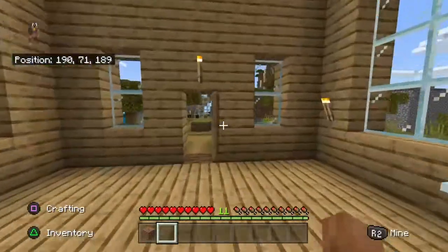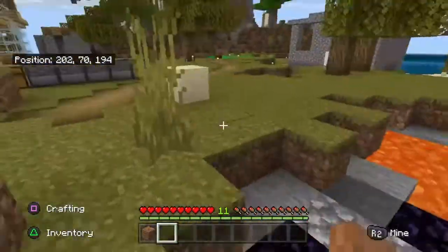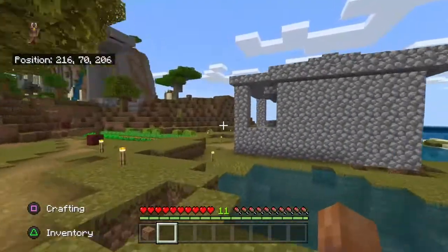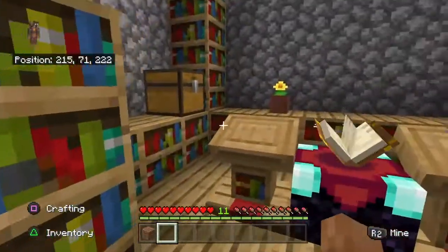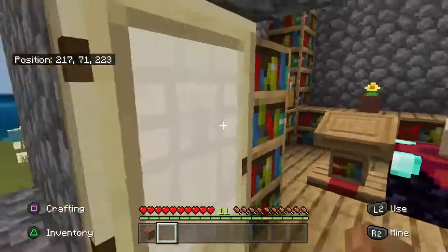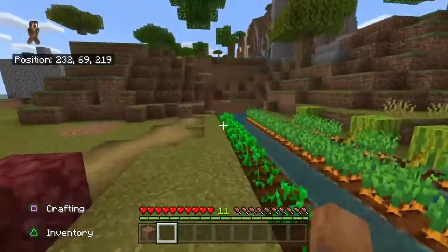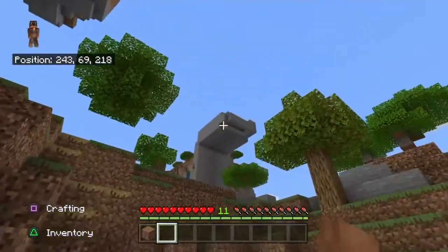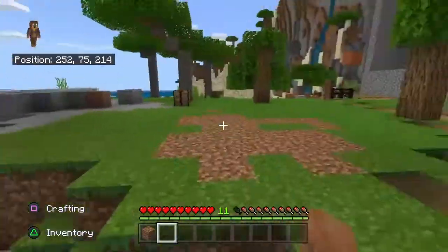And then you come over here — you've got our little lava source. And right here you've got the library. This is like, say you don't have an enchanting table, you come here to enchant stuff. And then this is a farm, of course. And that's a mob spawner — and then that's another mob spawner.